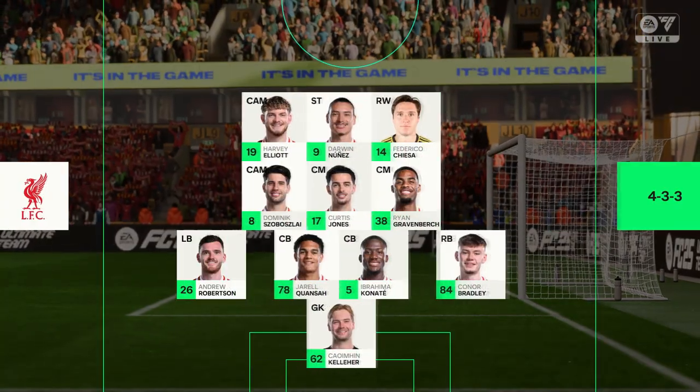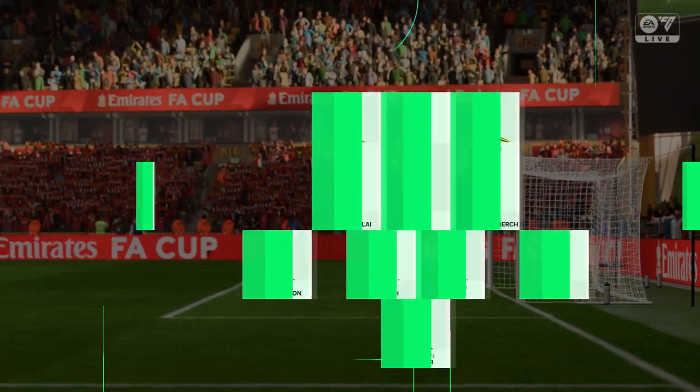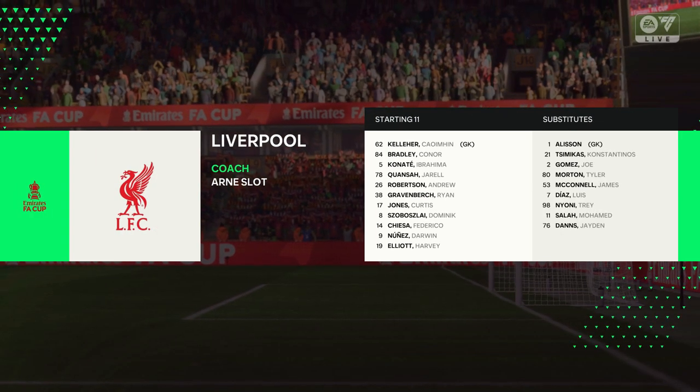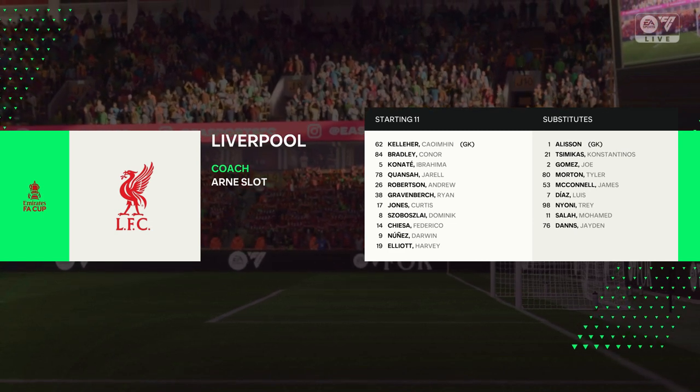And this is how Liverpool start the game. Well, it's a 4-3-3 formation with a centre forward and two wingers. So it's important that the midfield players give support to the striker whenever the ball goes wide. They can't allow him to be isolated.